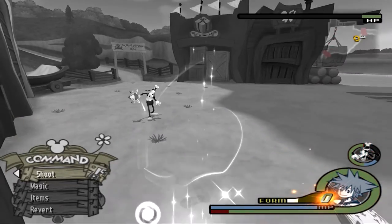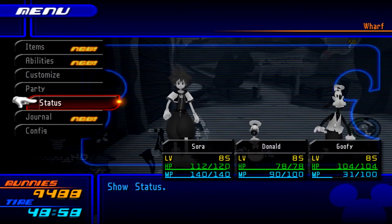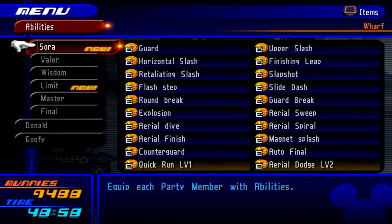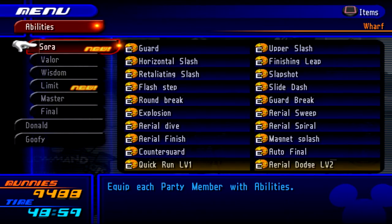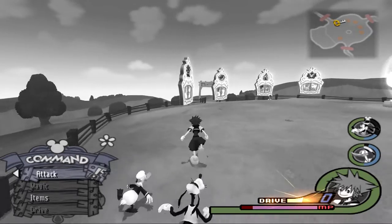If your drive gauge is now at zero, go to your abilities and equip Drive Boost. It should be somewhere down in the list. Drive Boost allows Sora — when your MP bar is down in the red — to increase your drive gauge every time you hit a heartless. So when you finish your drive form, look for more heartless.